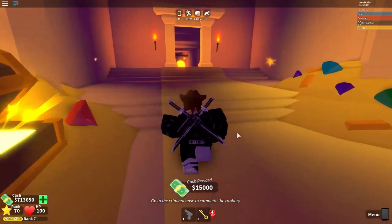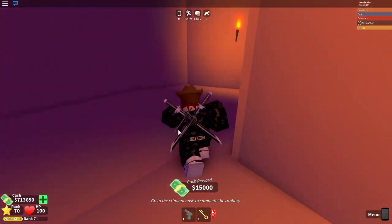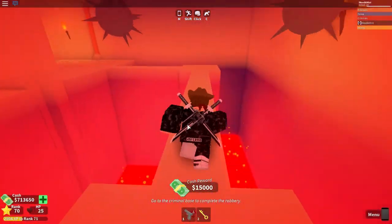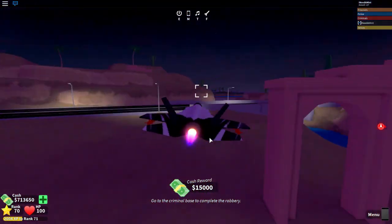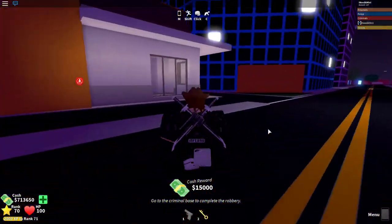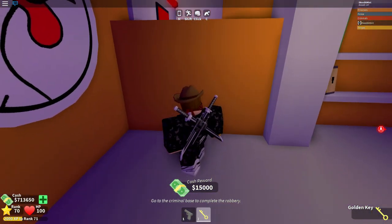Once you do this, you'll be able to steal a key from the head. Once you have this key, escape the heist and head all the way back to the new Cluck Donald's restaurant. Once here, you can unlock the door and grab yourself the new death ray.